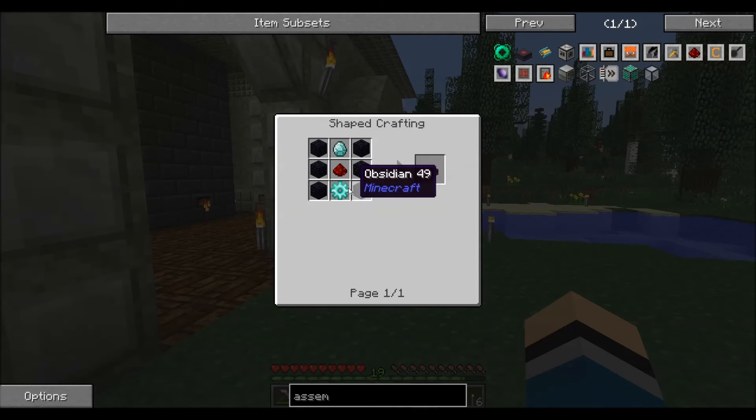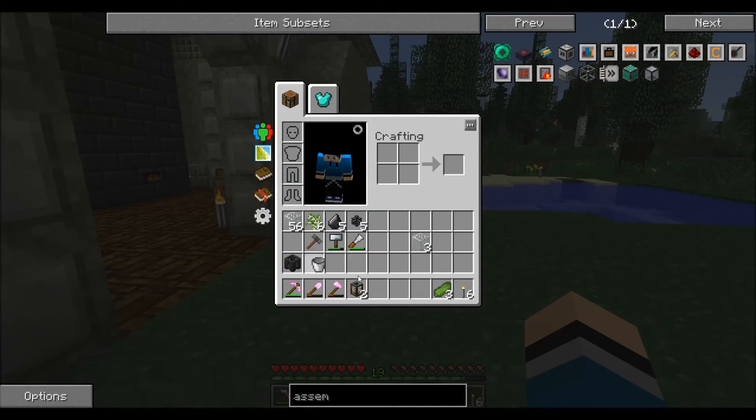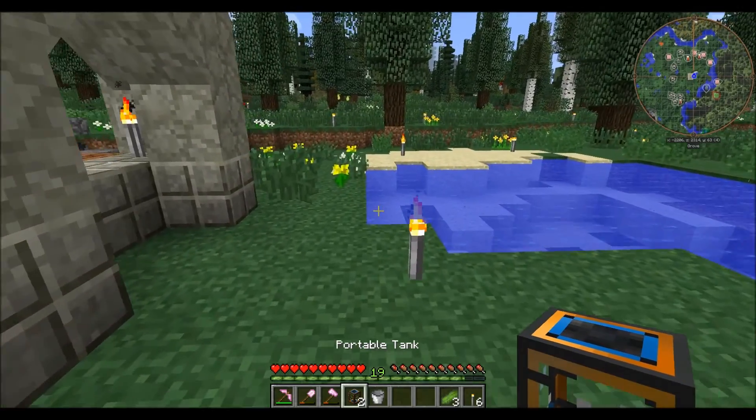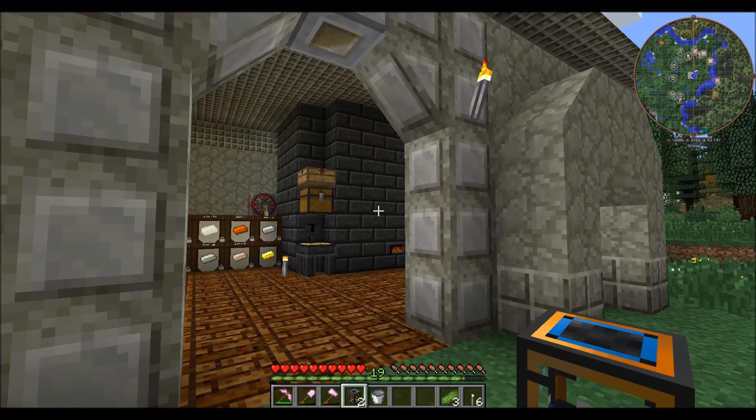For the assembly table we need some obsidian and a bunch of diamonds. I think we have enough diamonds. For obsidian there's a lot easier way for us to make it — we have two tanks here. We're gonna fill one tank with lava and one with water and make some obsidian in the smeltery.